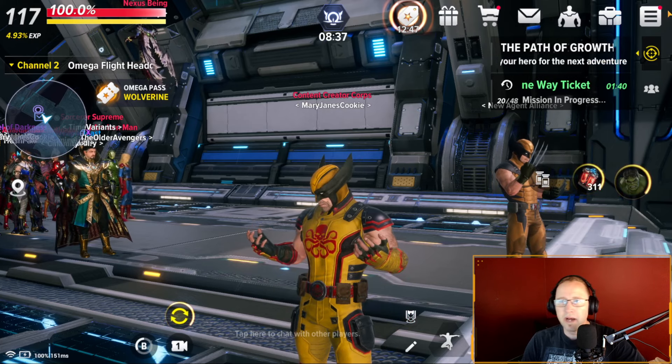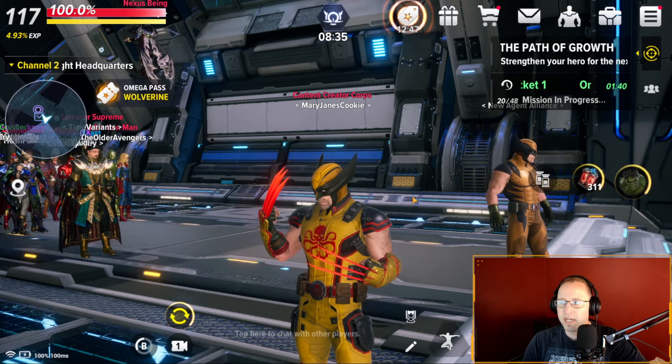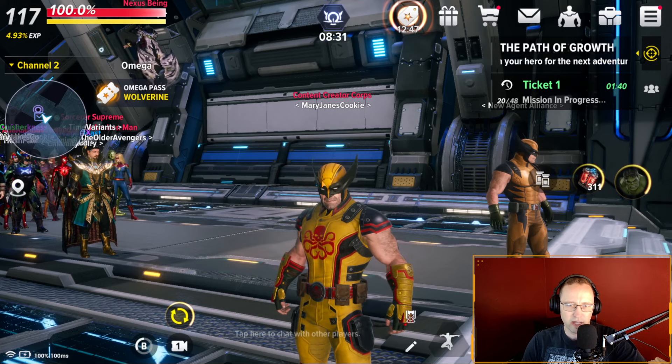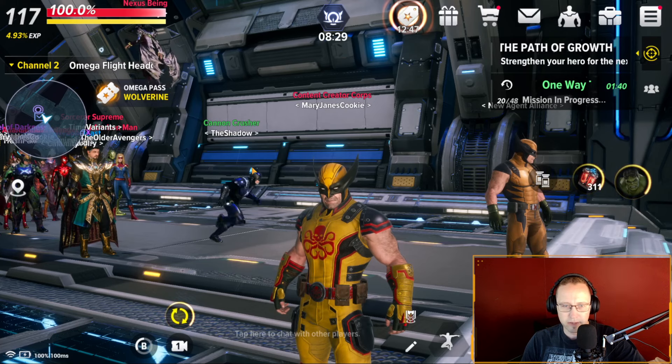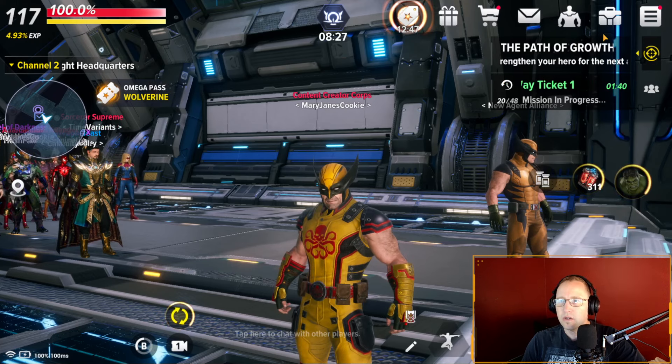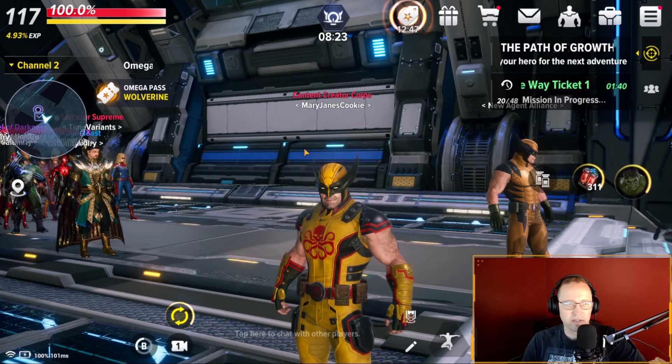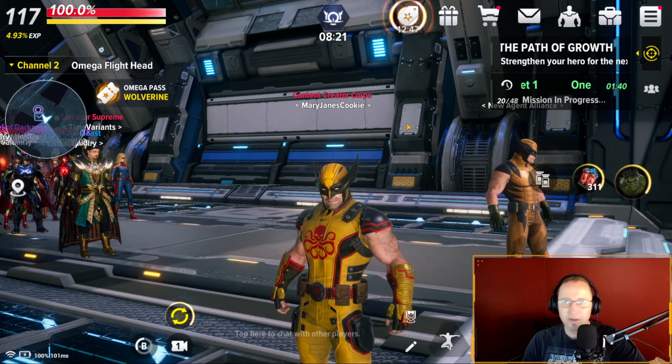Let's begin. Squad battles is a new game mode that came with the Wolverine update. There's my Wolverine — that's a Hydra with a yellow head. I'm trying to get the yellow Hydra head but it's going to take me some time. I also have a Fear Itself suit. But anyway, squad battles.